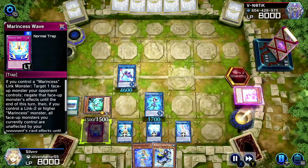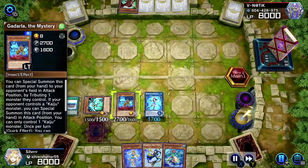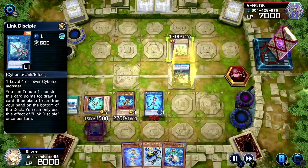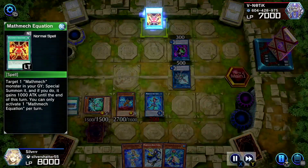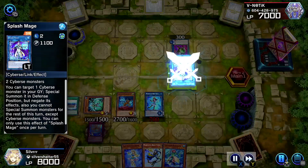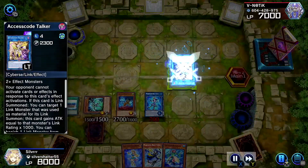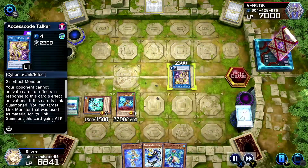Alright, so we got Bubble Reef out there, we got the trap that stops their plays. They just gotta worry about Bubble Reef but they already handled it. Hey look, it's Balancer Lord — we gotta get rid of him. I don't think he's in this version. This second replay is after I took him out, so he wanted revenge. What deck is this? Math Mech? Not Splash Mage.